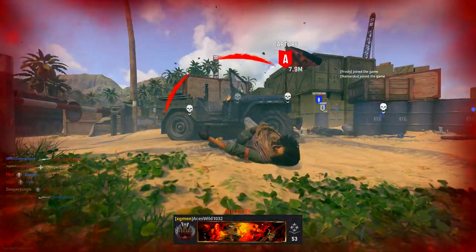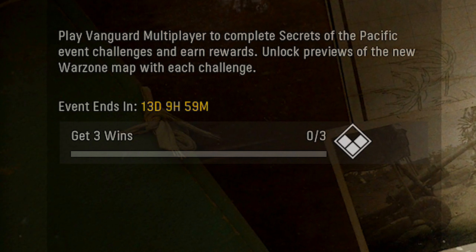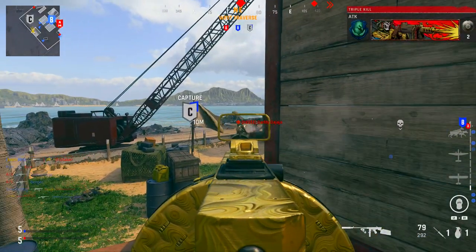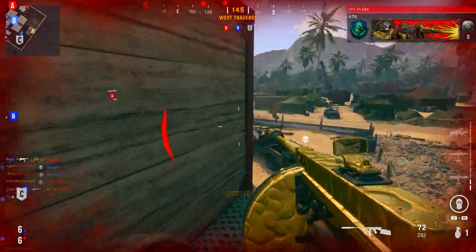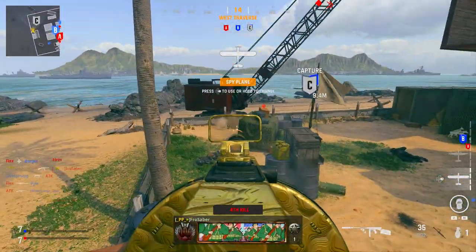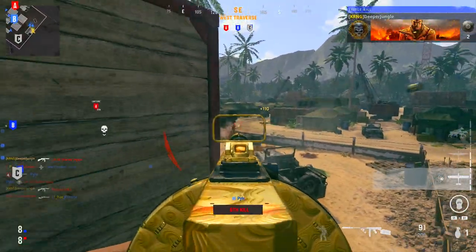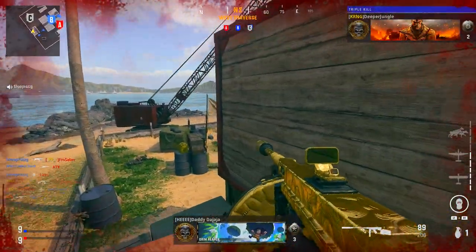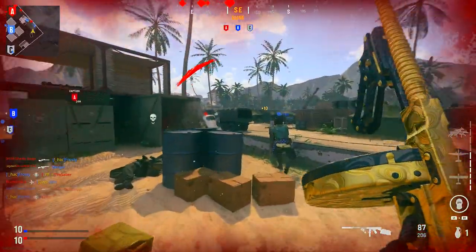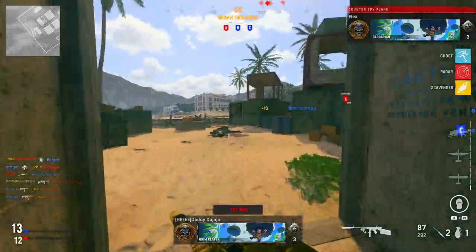The final challenge is get three wins, and with that you are going to be unlocking the Treasure the Scenery calling card. To get this done the quickest, hop into the DOS House playlist and search for TDM, because TDM games go by extremely quickly. You can also work on this while completing the clan challenge by playing with friends, which significantly increases your likelihood of winning.